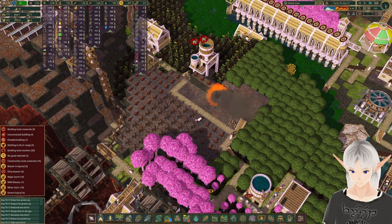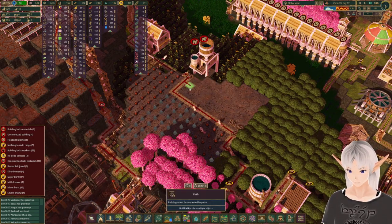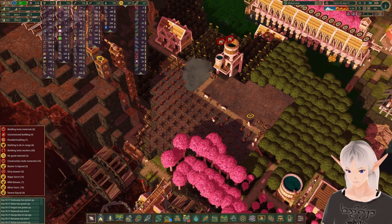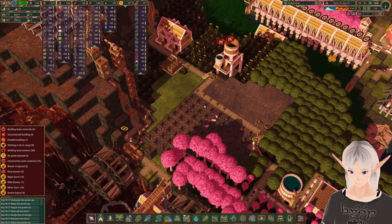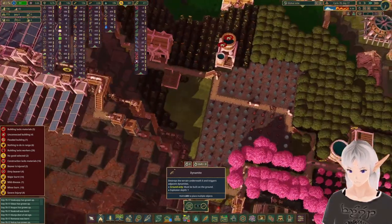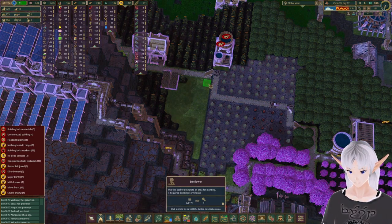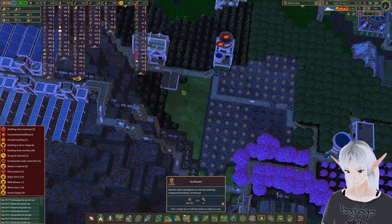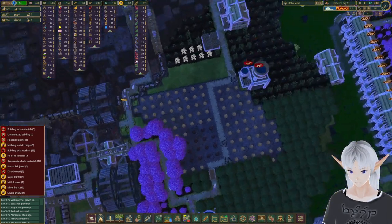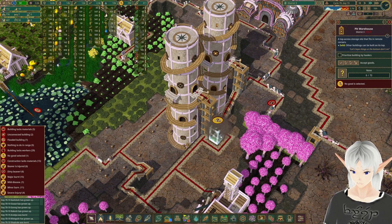We've got a little bit of the mountain done over here, so we can take out at least this path. We'll take out the stairs we used to save the other guys - that can be connected back in. Let's get this dynamite out of here and set up some more dynamite over here. This all looks good, and look at that - we finally got some extra room. I've got a different idea for this right here, so we'll come back to that.